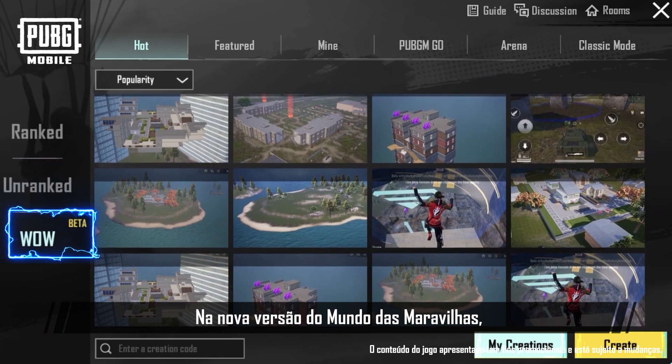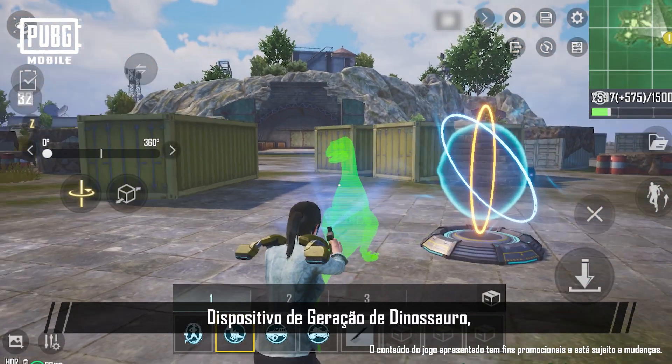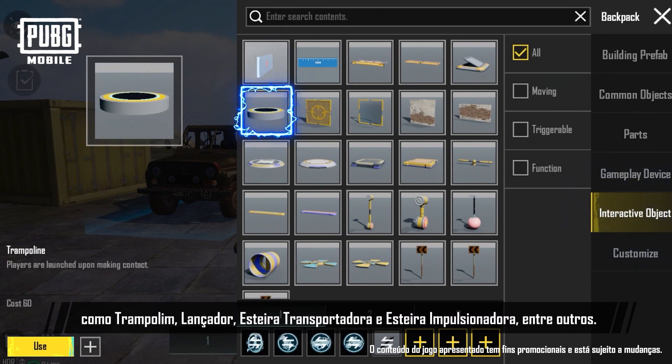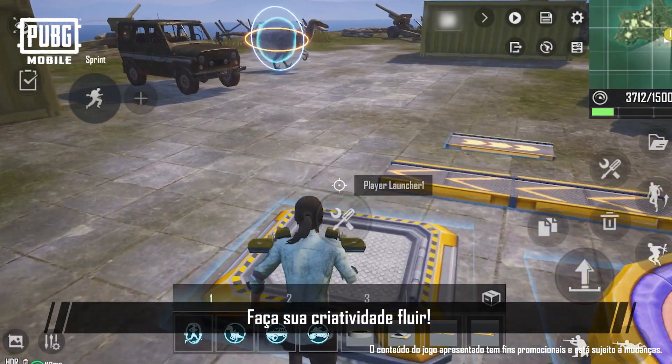In the latest version of World of Wonder, you can experience new gameplay devices, including the Teleportation Device, Dinosaur Spawn Device, UAZ Spawn Device, and more! We've also added new objects such as the Trampoline, Launcher, Conveyor Belt, and Boost Belt, among others. You can get your creative juices flowing!